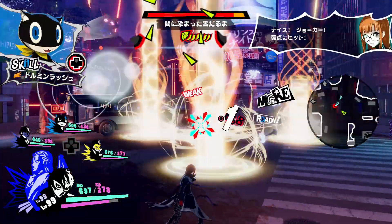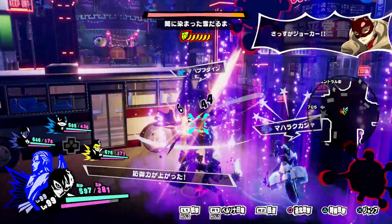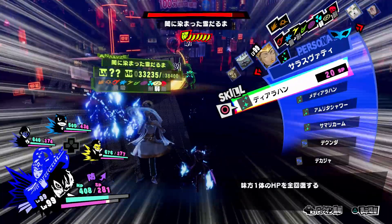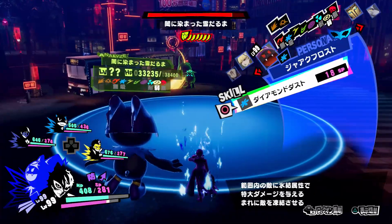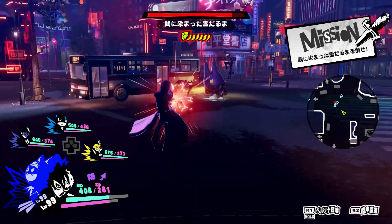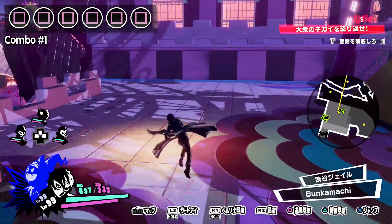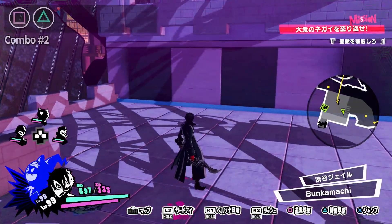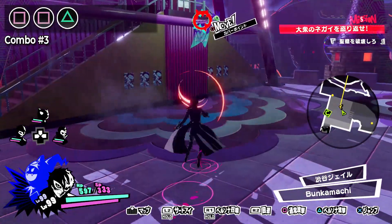Joker is a very agile and versatile character in Persona 5 Strikers, and as the only character able to actually change his Persona, he is predictably overpowered. His playstyle is very combo-oriented, and those combos are pretty straightforward, consisting of hitting square to do a string of melee attacks, followed by triangle to finish off combos with his gun. These combos can then be followed up further by hitting triangle again to use an ability from his currently equipped Persona, at a significantly reduced potency compared to using them from the command menu.